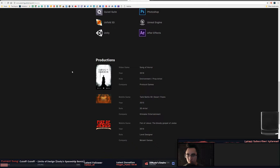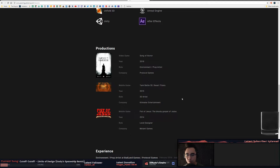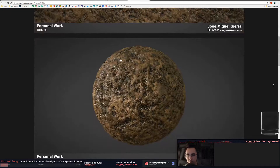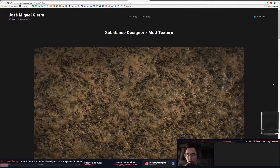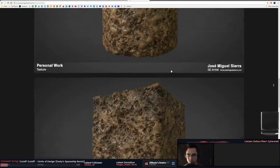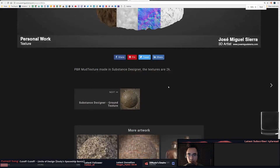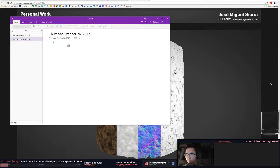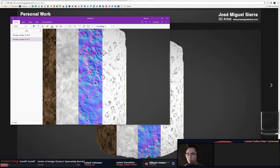Fist of Jesus — dude. Alright, so you've got four substance materials. The mud texture — the only thing I would say with the mud texture, what I can see so far: the footprints are not very visible. They kind of look like footprints, but they're a little too soft around the pattern of how they're deforming or manipulating the mud.